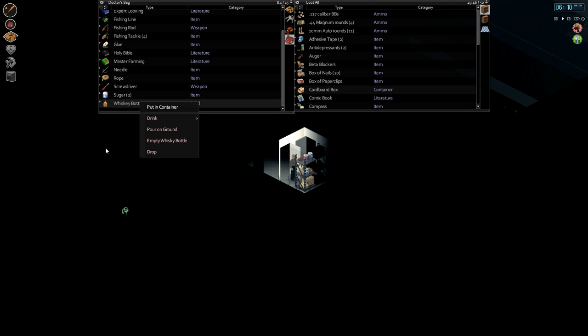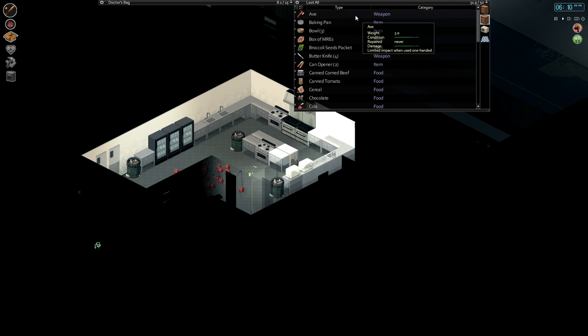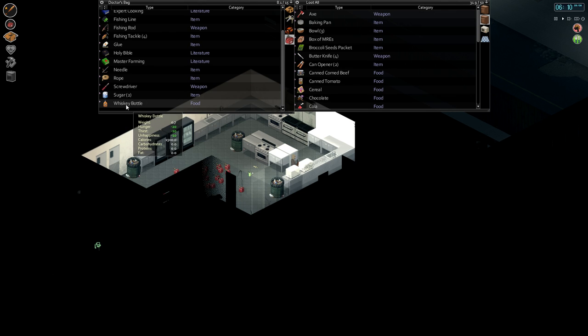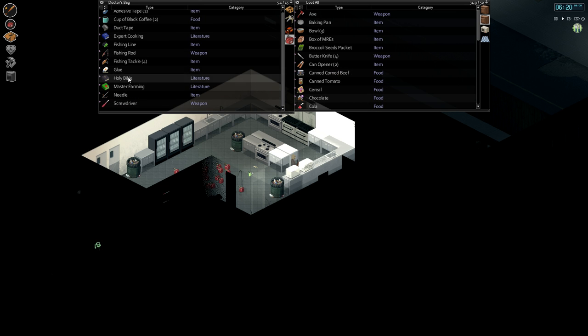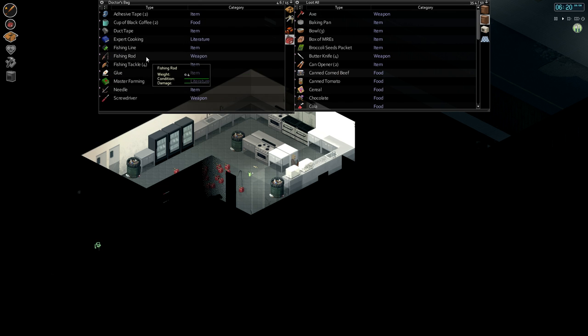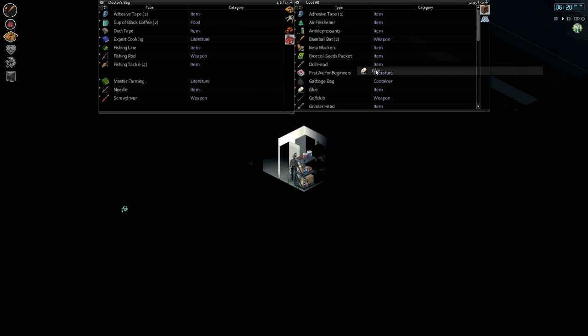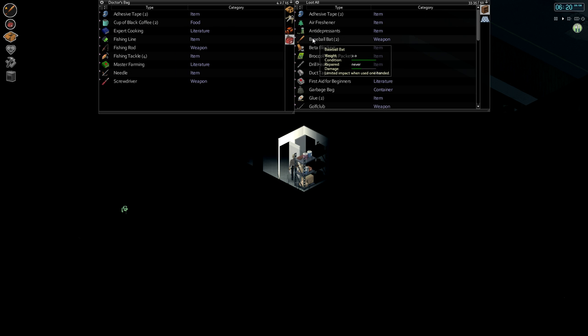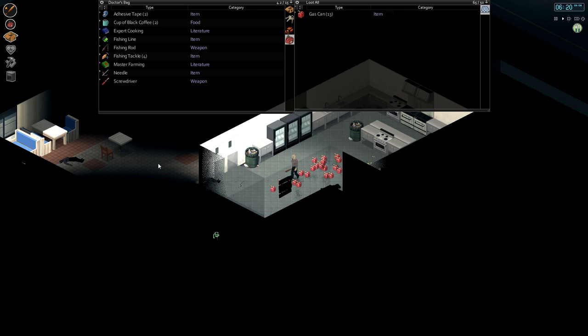Whiskey bottle - I kind of want to make a Molotov cocktail with that, but I'm not exactly sure how to do it. We'll put some whiskey and some sugar in there, and I'll put the bibble away. Got glue and duct tape - oh my goodness. All these things I picked up. I just couldn't leave it - couldn't just leave it, could you Dayton? No sir, not me.